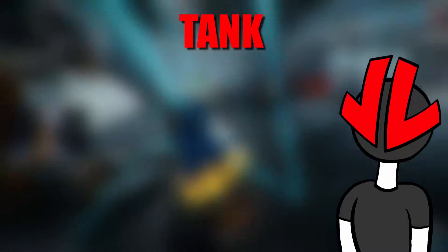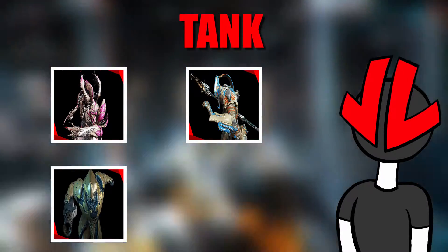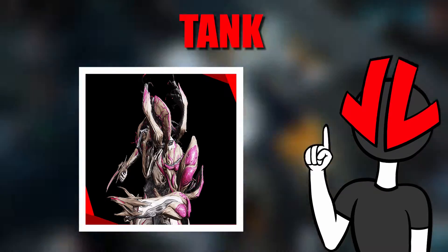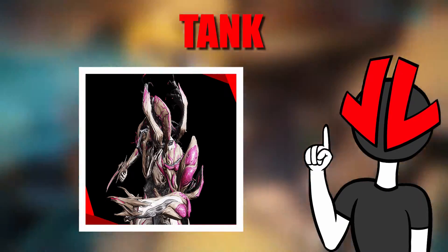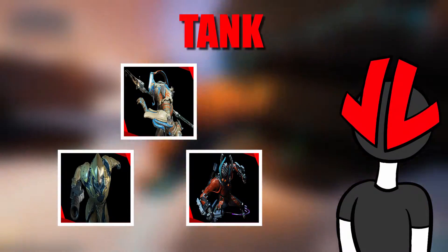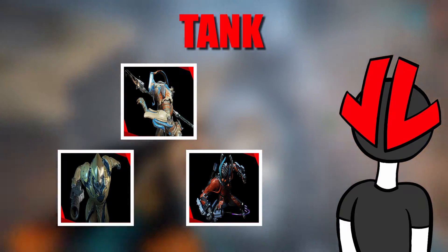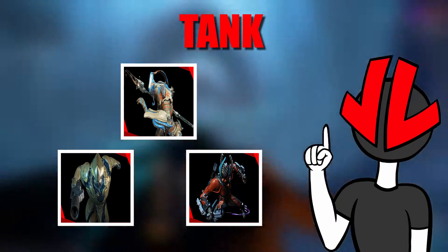Since their damage is better used in a room full of enemies rather than just a corridor. For Tanks, we have Nidus, Inaros, Rhino, and Valkyr. Nidus is here because of his great healing and CC, while also being very tanky to take all of that enemy aggro. The other three are here because they're unkillable, so if everything goes wrong, they'll be able to get you back up fighting again, and they'll give you a lot of CC or extra nice team buffs.